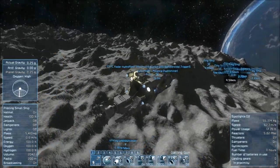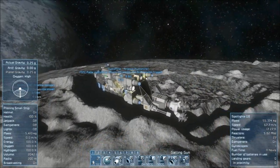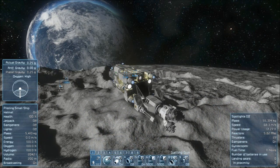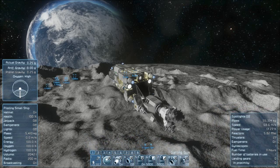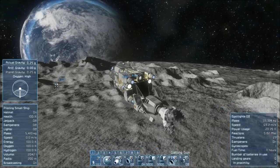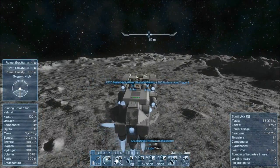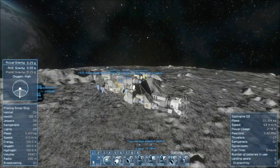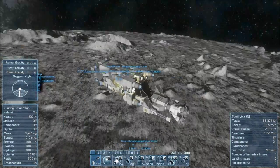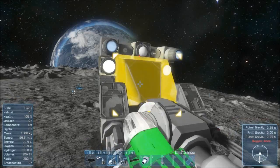I'm really excited — I did a little bit of posting on the Space Engineers forums about how they broke the cockpit exit, forcing third-person view every time you exit the cockpit. Check it out — they fixed it.